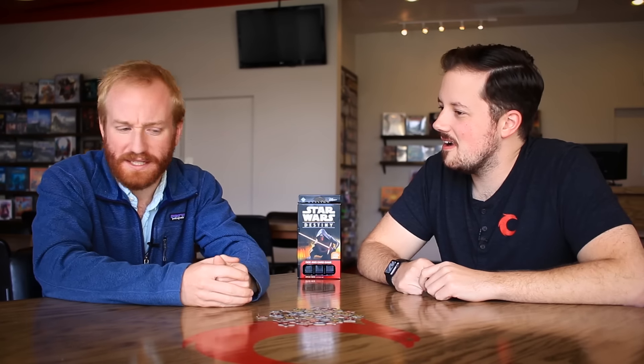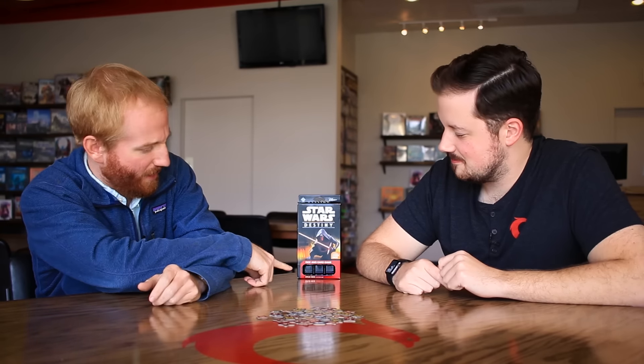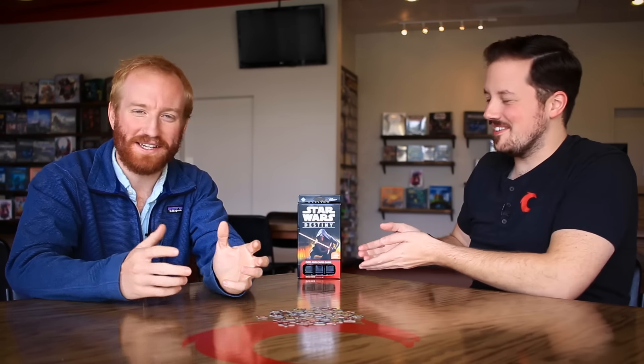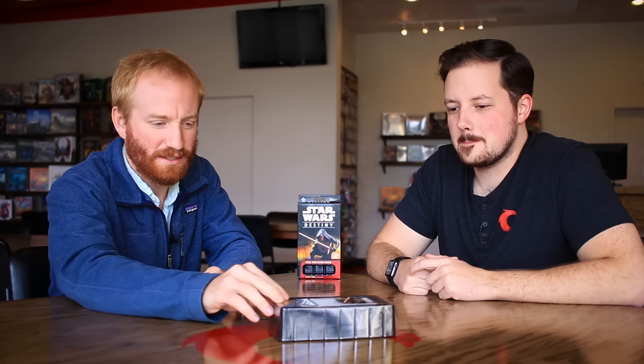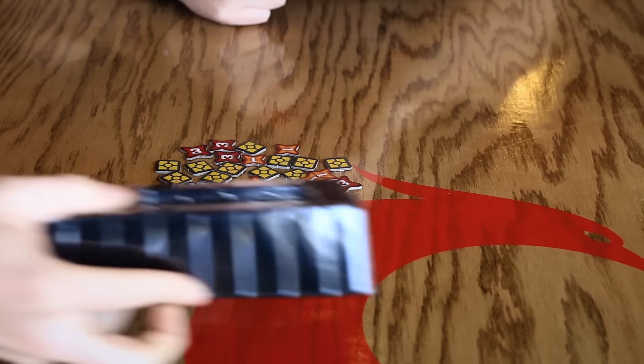We're going to unbox this in a real way. A lot of people over the years have said our unboxings don't actually unbox anything. But this time we're actually going to, because this is an unknown product at this point. If you actually have this box whenever you buy it, it's going to have three dice up front — that little empty slot won't be there. We've got cards up top and dice in here. I'm going to remove these and hand this off.